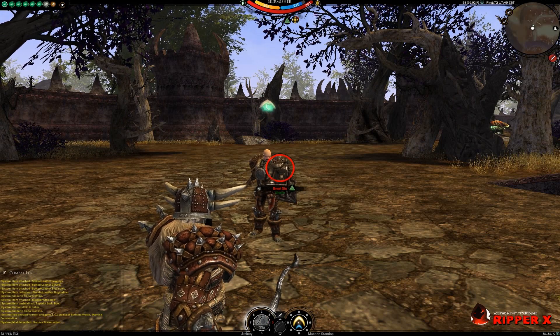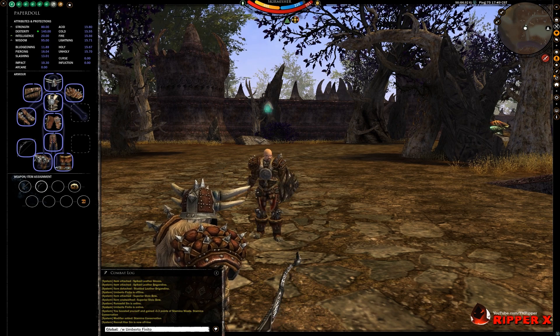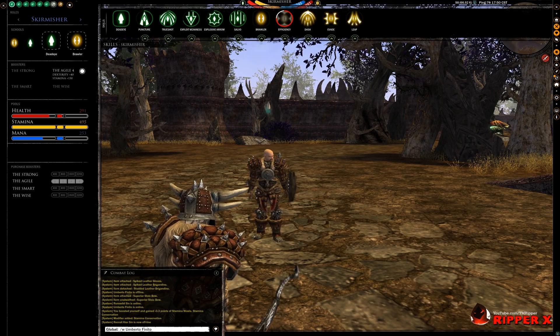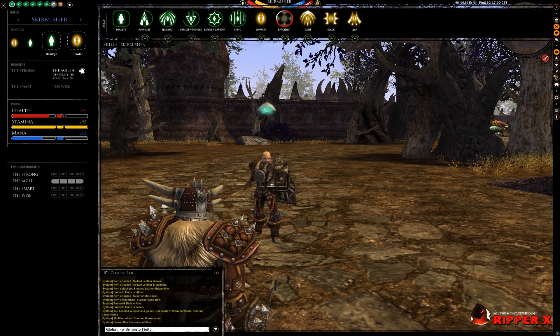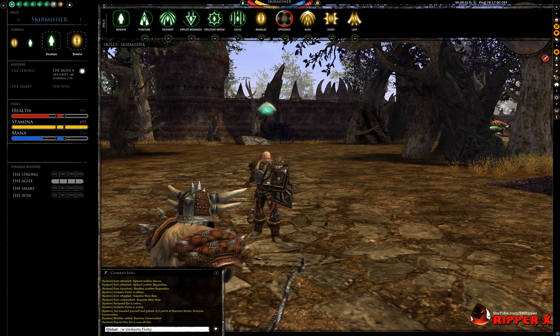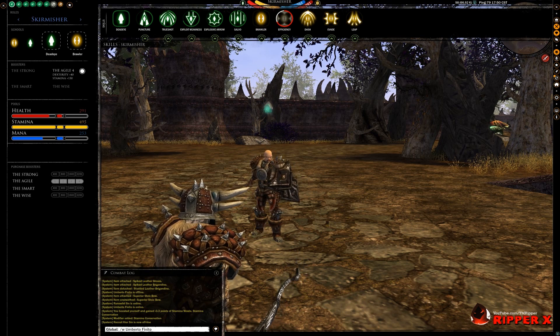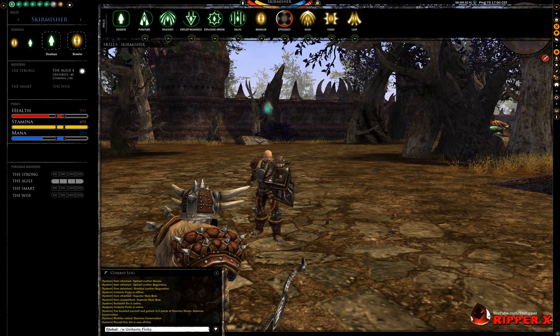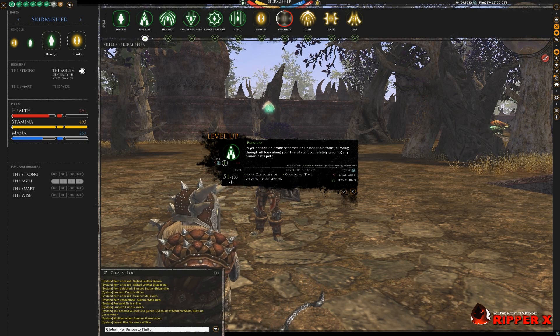Once the skirm gets maybe 8,000 to 10,000 prowess, they're getting up there, starting to do rank 10, rank 20 stuff, pushing into dex. You want to push your dex stat as much as possible. Eventually you want to get your fourth dex booster as soon as possible. If you put points into Explosive Arrow or Salvo — Salvo's pretty important to get at some point, although it's 3,000 prowess, that's a lot. A lot of it is just what your general focus is and whether you are in a clan or solo. If you're in a clan, you'll be able to group with others who can support you so you don't have to PvP alone.